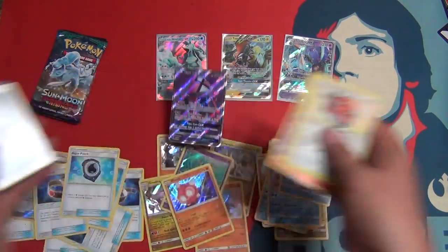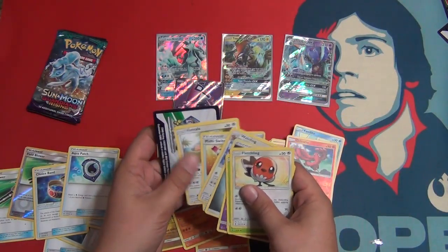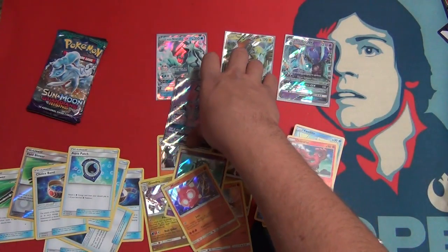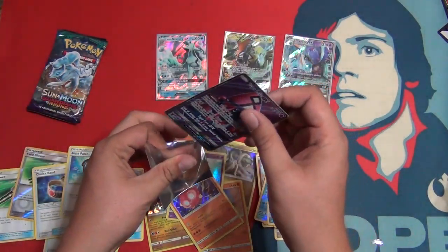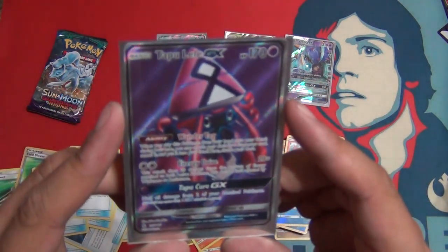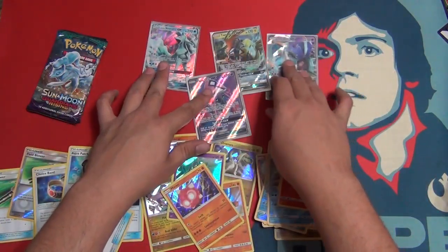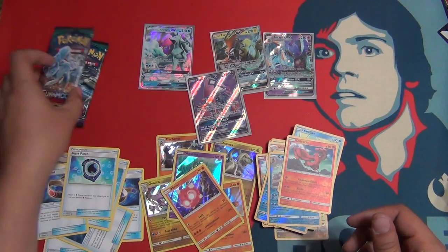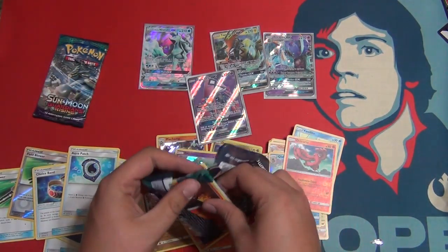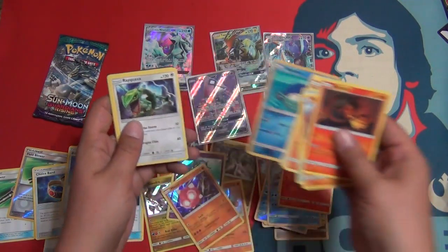Tapu Lele — Full Art — or a Comfey rare reverse. Holy crap. That's a fourth GX and it's Full Art — it's a Tapu Lele Full Art. I don't know if I can say it's the worst booster box anymore. We got two packs left. It's only four hits so it's still pretty bad.